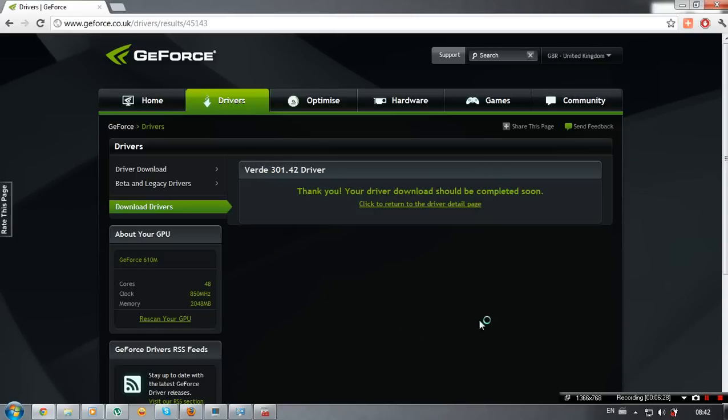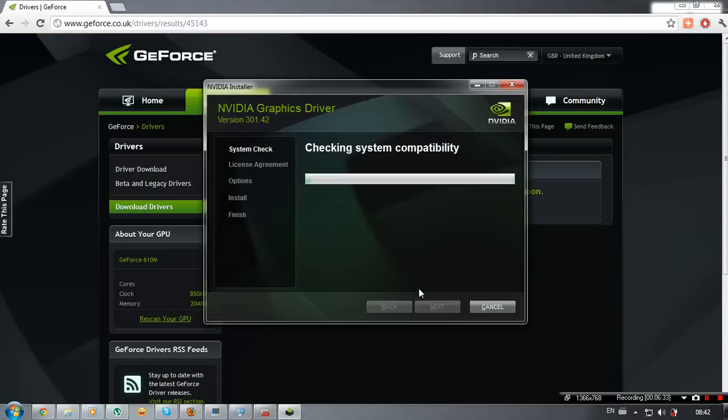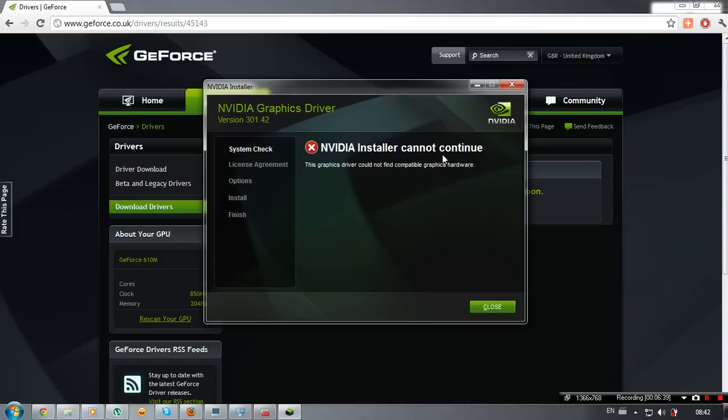It is installed. NVIDIA installer says it cannot continue — the graphic driver could not find compatible graphic hardware.